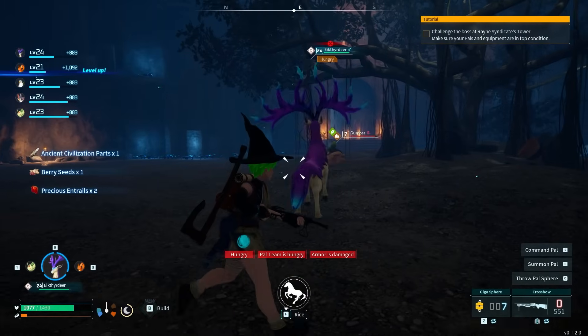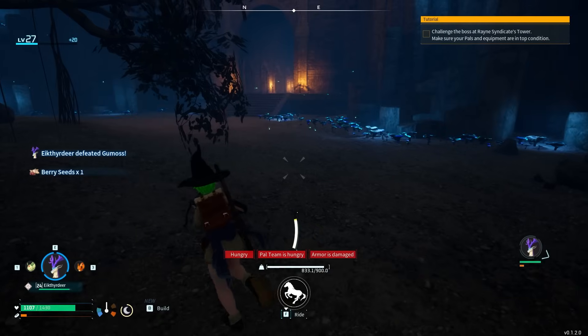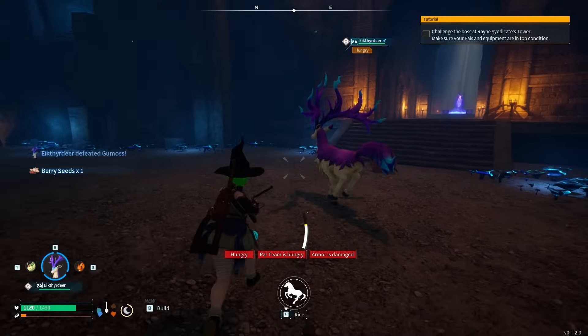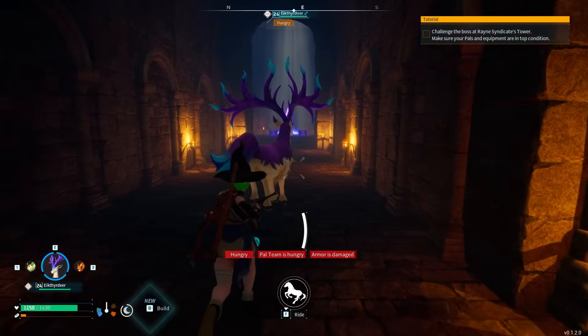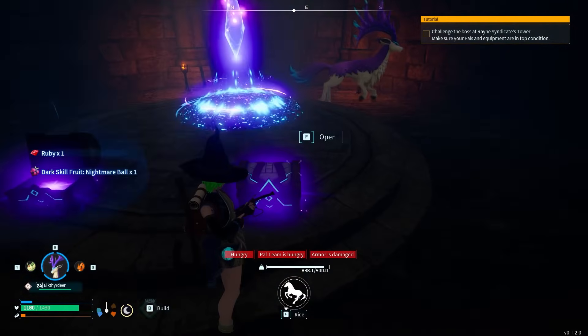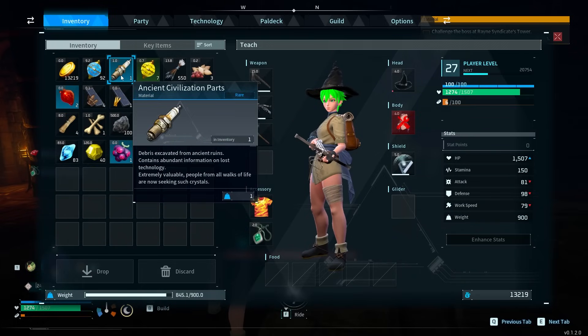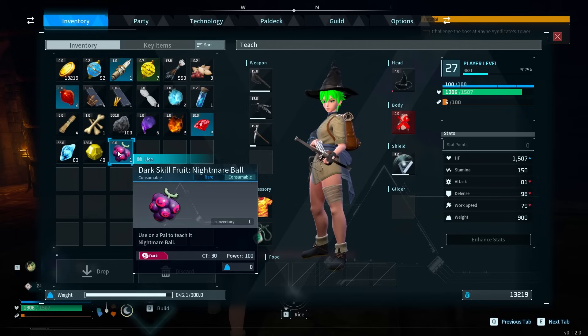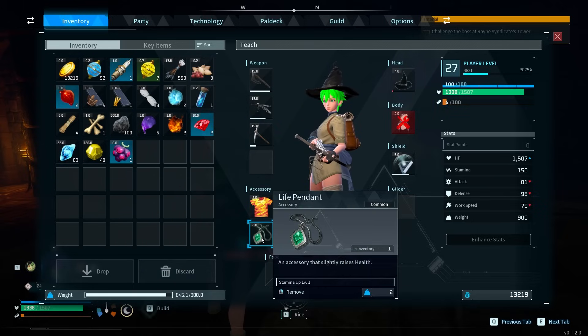Now that we've done that, the next part to pay attention to is the ancient stuff on the back side. We've gathered a whole bunch of nice resources. We're going to get the two purple chests at the end - super valuable. We got a Nightmare Ball and a Life Pendant - pretty cool. There's the ancient civilization part, which is what we really wanted. You can use this on a pal to teach it Nightmare Ball. The pendant slightly raises your health overall.